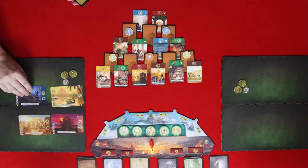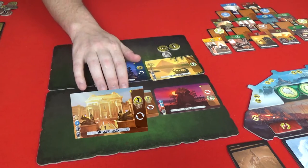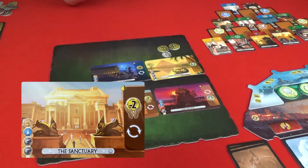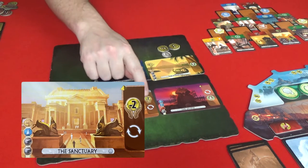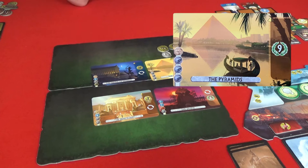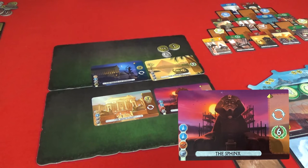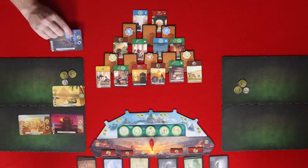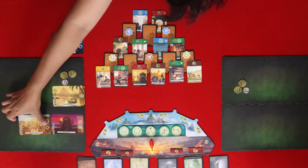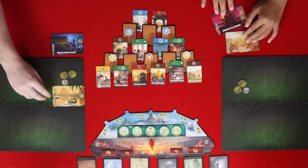The Sanctuary from the expansion gives you a two-coin reduction when you invoke a deity and lets you take an extra turn. The Temple of Artemis gives you twelve coins. The Pyramids give nine points, and the Sphinx gives six victory points and also lets you go again. Pat takes the Temple of Artemis; Gly takes the Sanctuary and the Sphinx; and the Pyramids go to Pat.